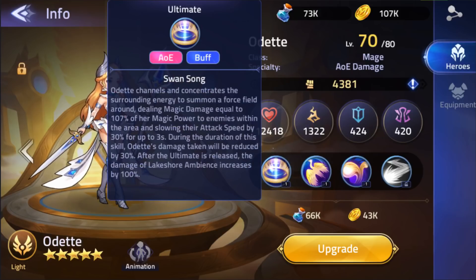Some of her skills she's rocking right now — her ultimate, when her mana or SP is built all the way up, deals 107% of her magic power to enemies within the area and slows their attack speed by 30% for up to three seconds. Three seconds is a long time when you're lowering it by 30%. During the duration of this skill, Odette's damage taken is also reduced by 30%, so she's very self-efficient. After the ultimate is released, the damage of Lakeshore Ambience increases by 100% — she's crazy good.